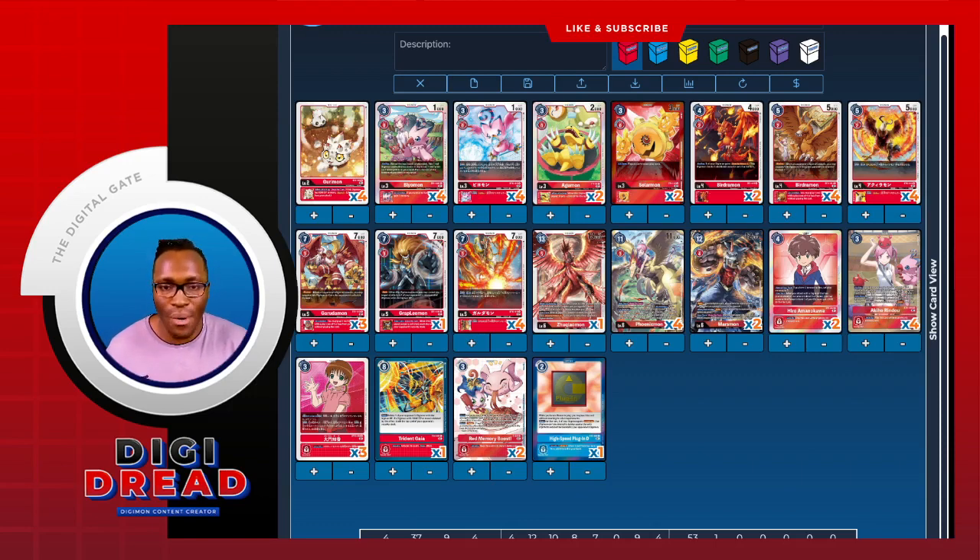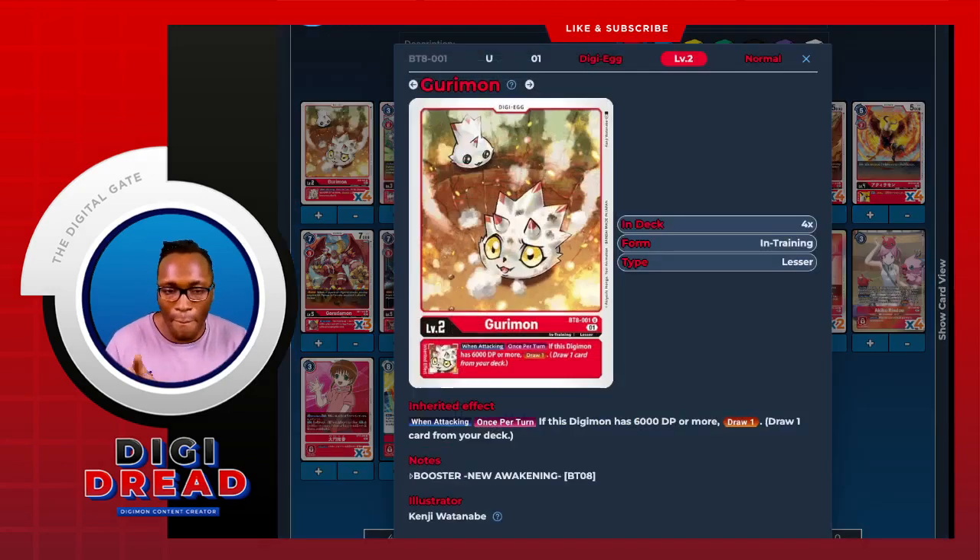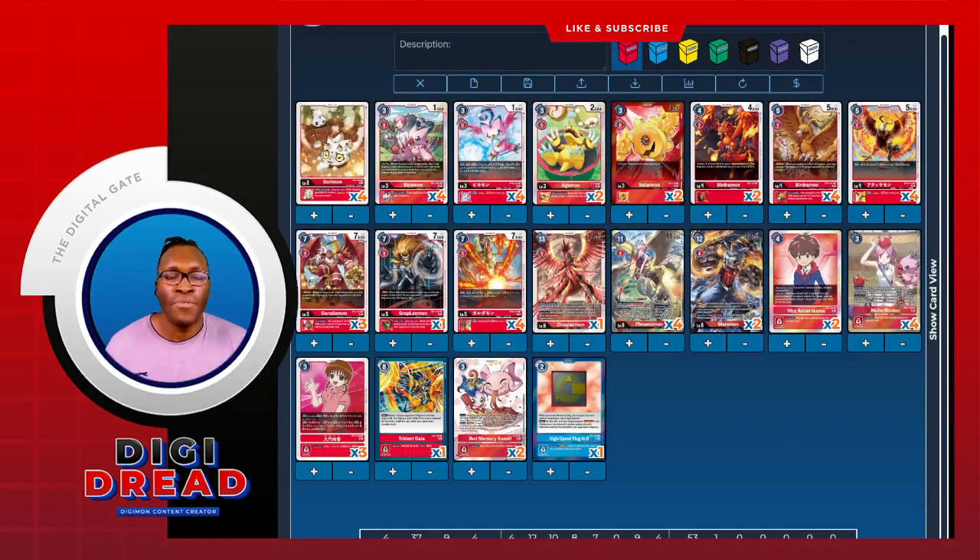So let's go over the rookies — starting with the eggs. Eggs are just going to be your standard. I feel like this is the best egg for a Phoenix Mom build, because being deleted sometimes you never really have that spot where you're getting the full benefit. It does require a little bit of setup, so being able to just attack and draw one if you're at 6k or more does help massively to get your pieces. I personally prefer Koromon as the main egg for this build, and that's all — just four eggs.